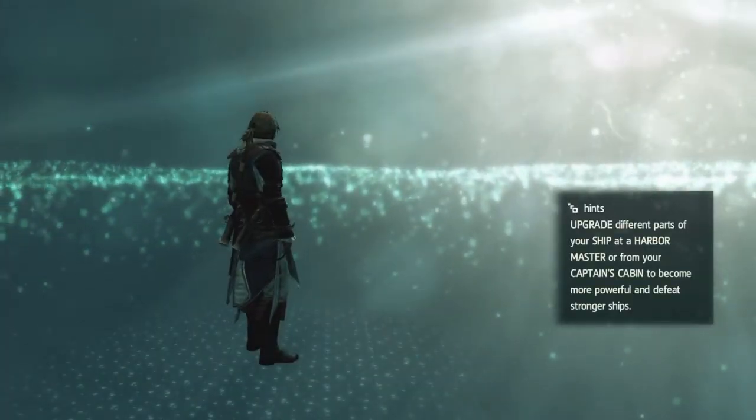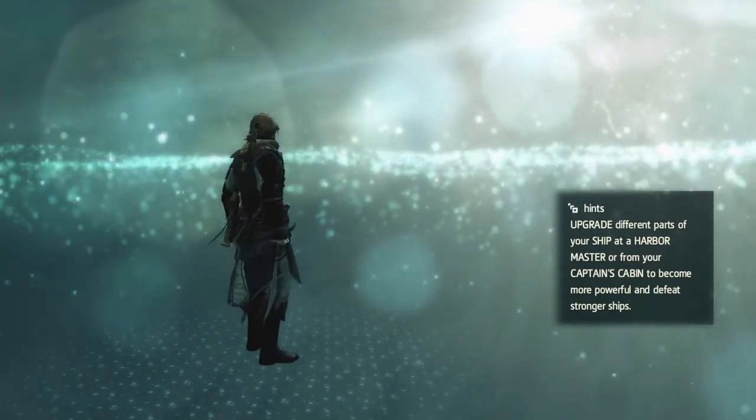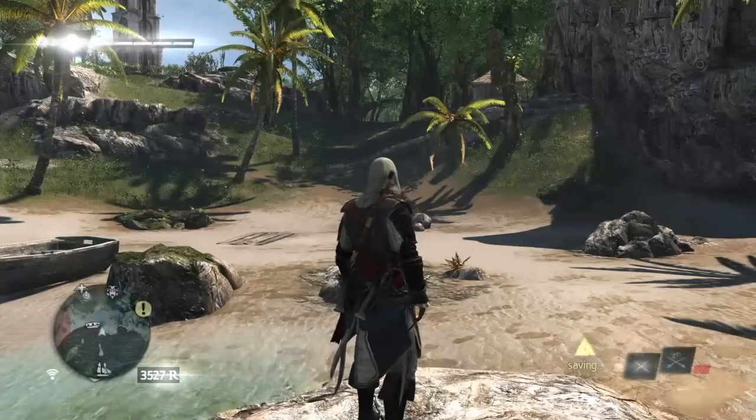Hi everybody, welcome back to my 100% walkthrough of Assassin's Creed IV Black Flag. On this video we are going to be getting the Mayan stele that we get out from Tortuga.